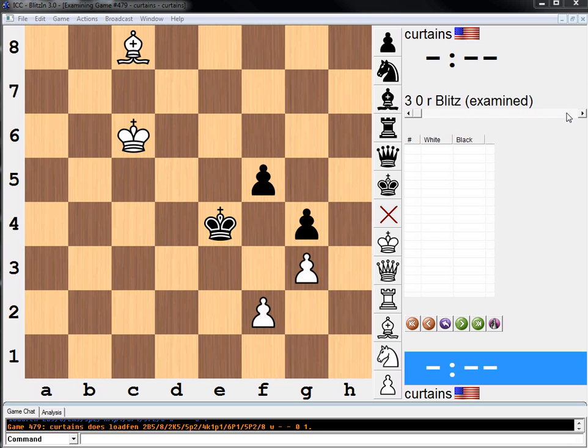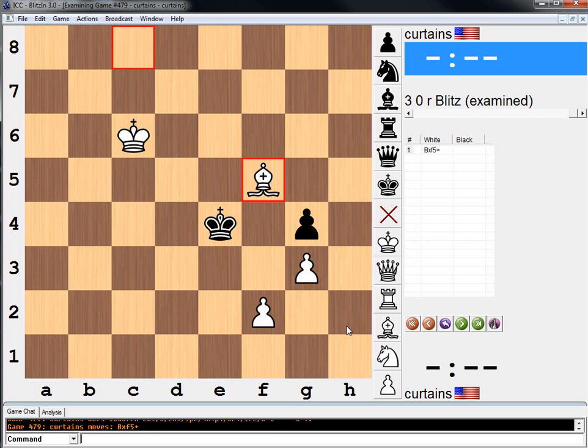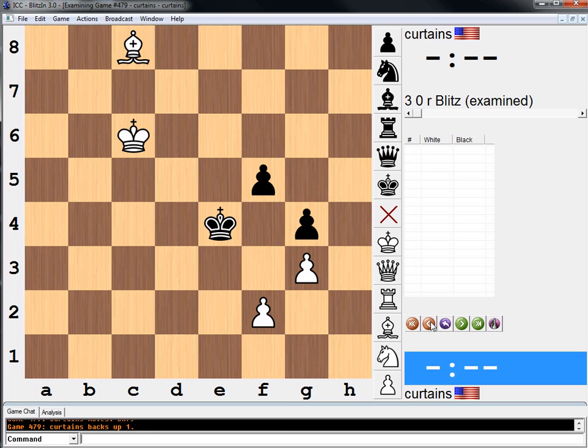So we obviously need to somehow stop his king from taking all our pawns off. This is a relatively simple puzzle. The thing is, we can't keep our bishop because otherwise he just takes all of our pawns, and therefore we have to take this. Wait, it's not that simple though — here's why it's not that simple.